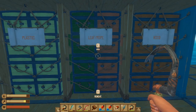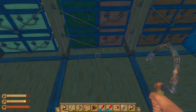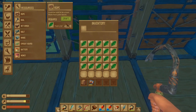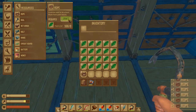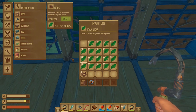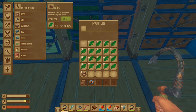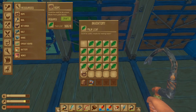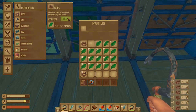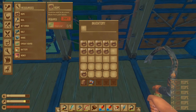I've saved my favorite tip for last. Have you ever found yourself in the situation where you're full of a certain resource and you want to turn all of your leaves into rope? Sure, you could sit there and click 200 times, but if you go on Google and find software for your mouse — it's usually manufacturer-specific — you'll be able to download it and program a macro into your mouse. I've got a special button on my mouse that when I activate it, it rapidly clicks over and over again. You'll have to find a YouTube tutorial on how to do this, but I highly recommend it for Raft because it'll really save your pointer finger.